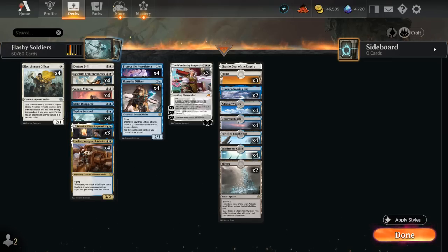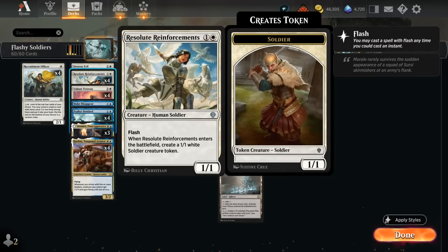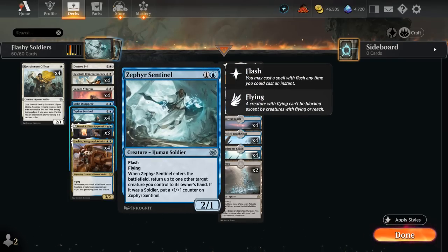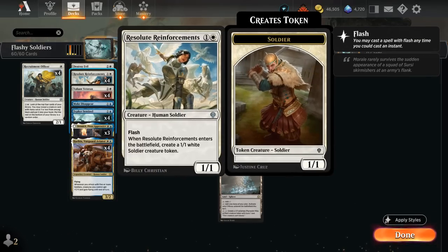Sentinel can pick up a Resolute Reinforcements — the 2-mana 1/1 with Flash that makes a 1/1 token when it enters. By picking up Reinforcements, Sentinel gets a +1/+1 counter, and we can replay Reinforcements netting us an extra token.